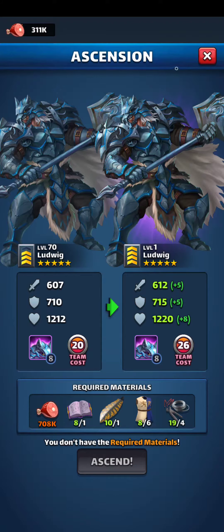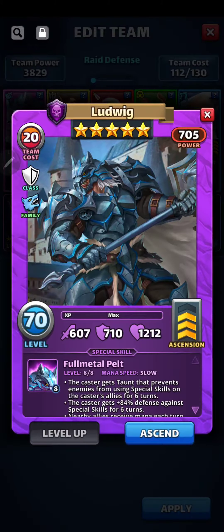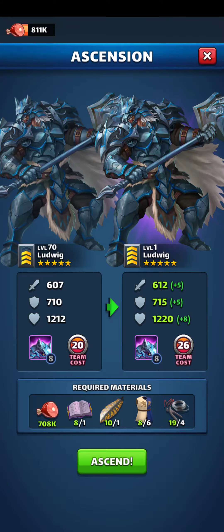I'll go get some more food right now. Okay, I believe I got the food. We're using a lot of resources here, but it's worth it to ascend them. From 3 to 4 you're going to get an additional plus 5, an additional plus 5, an additional plus 8.